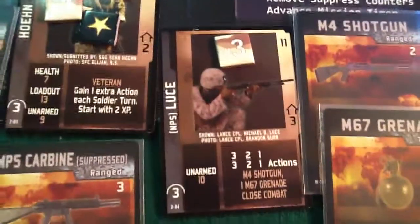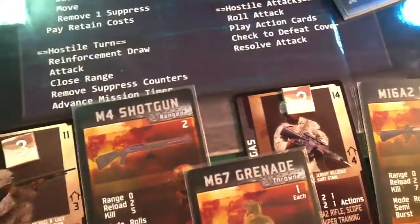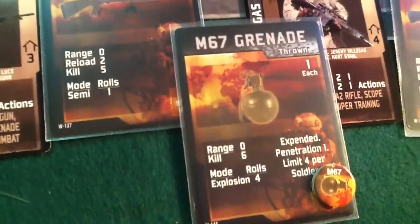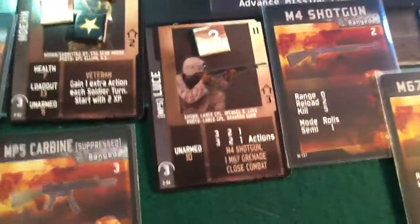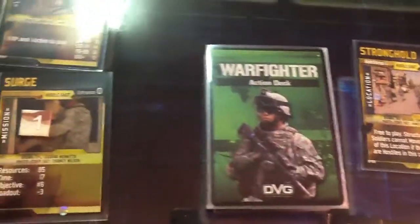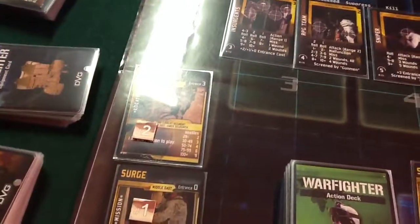Now we're going to move to our non-player soldier. His health is 3, so he gets 3 actions. He has the shotgun, and it has a range 0, which doesn't really help us. So, we can use an action and he can get an experience point from Hoenn, which he'll cash in. And he can actually take a move action — 1, 2 — he'll be within range 0, within the area.